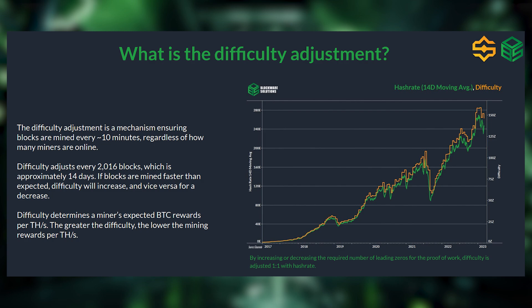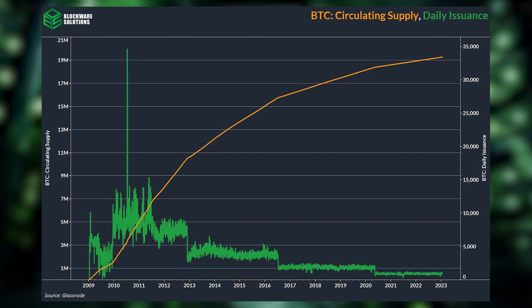The number of leading zeros necessary for a block to get added to the chain changes based on whether blocks are coming in faster or slower than the 10-minute target. If blocks are mined too fast, the amount of leading zeros required will increase, which makes it more difficult to find a valid output. This feature is called the difficulty adjustment and it occurs every 2016 blocks. The reason for the difficulty adjustment is so that the time between blocks remains relatively consistent and so that all 21 million Bitcoin don't get mined immediately.